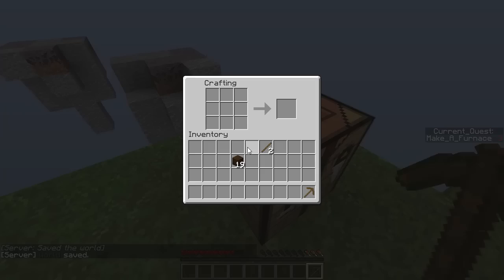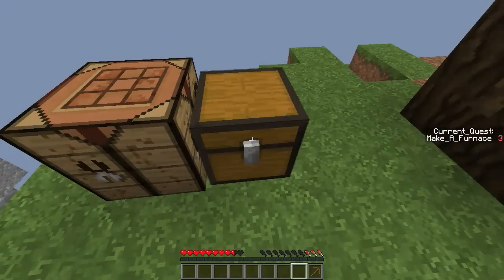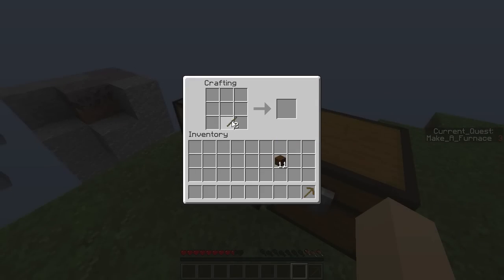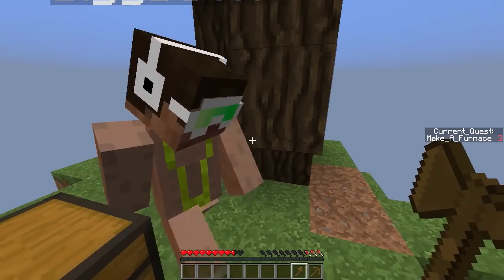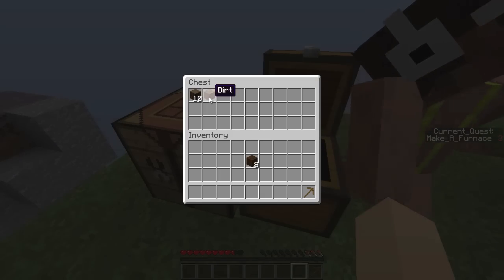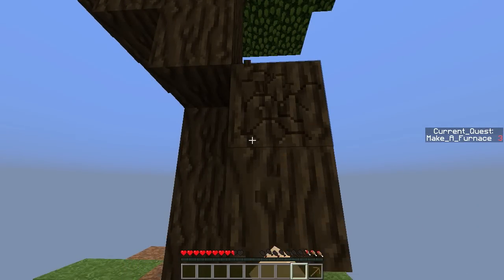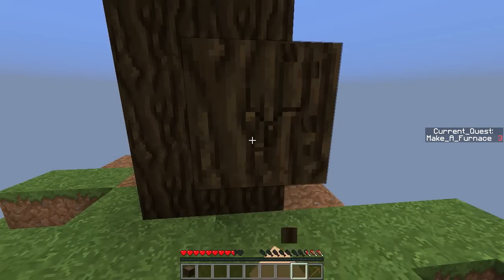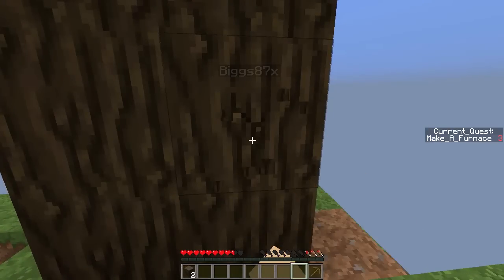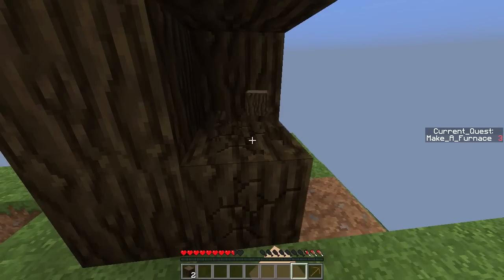These are like the most useless islands — why do we need mycelium? Don't you need silk touch to get that stuff? Yeah. Want me to make a chest? Yeah, make a chest, crafting table, all that stuff. Make a furnace is the next quest. I'm just trying to get all the wood that's in the ground. I'll make you an axe — use that. I want to get as much wood as possible without destroying the tree too much, because before we destroy the whole tree we should make a bigger platform.